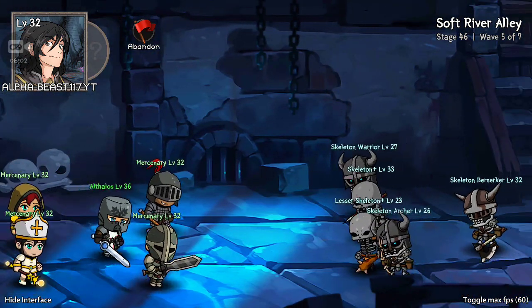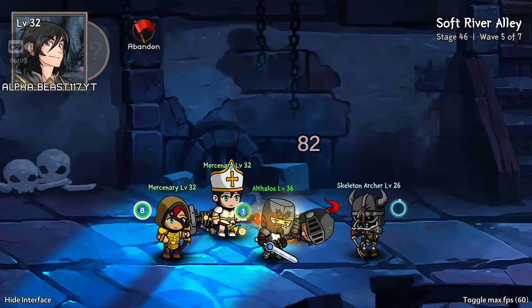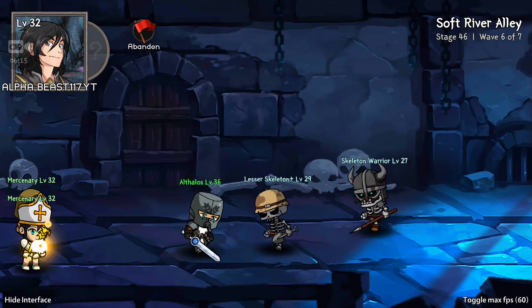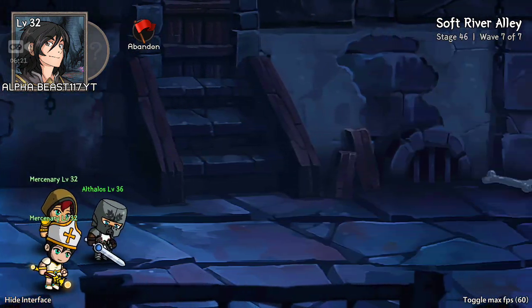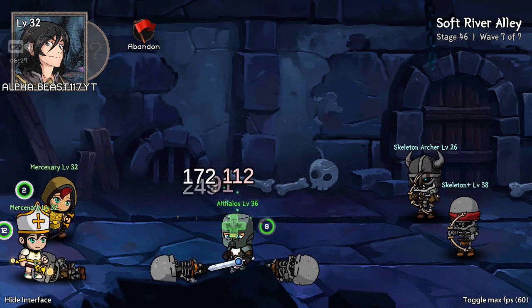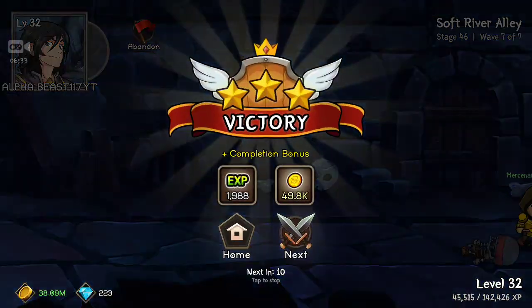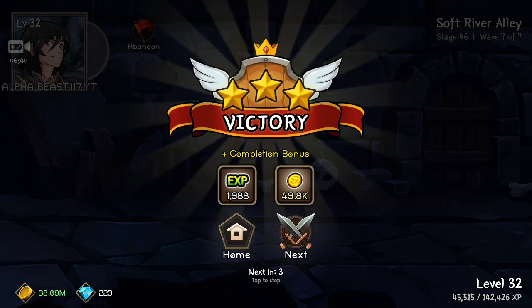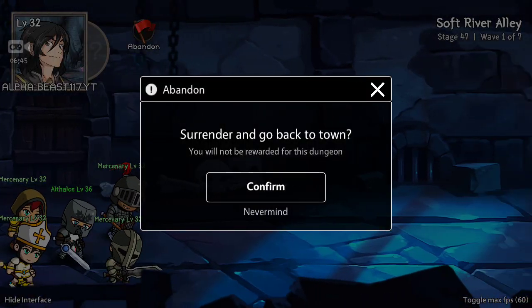My mage heals people — when the counter reaches 8 she heals anyone whose health gets depleted. My archer shoots 3 arrows at a time when the counter reaches 10. We got 1,000 XP — 49 completion. That's because I already completed this stage before; the first-time bonus gives you like 10,000 XP, which is a lot more. This is the stage I can't beat yet.